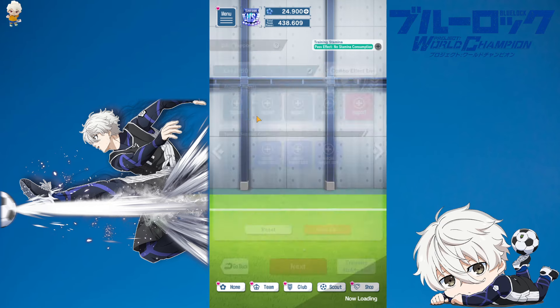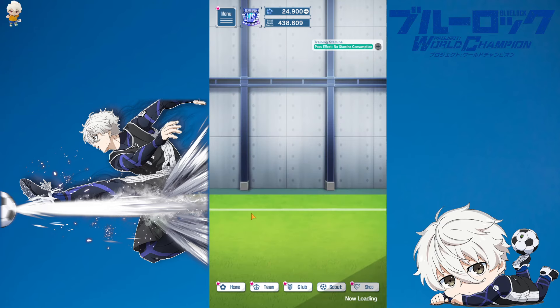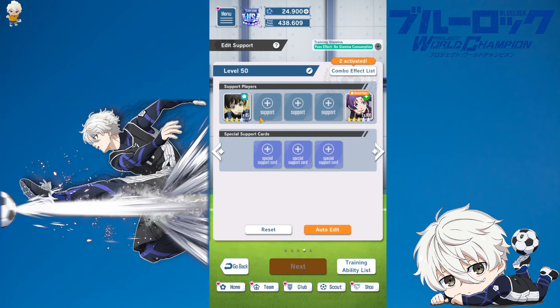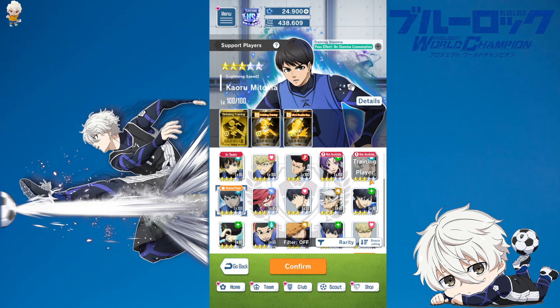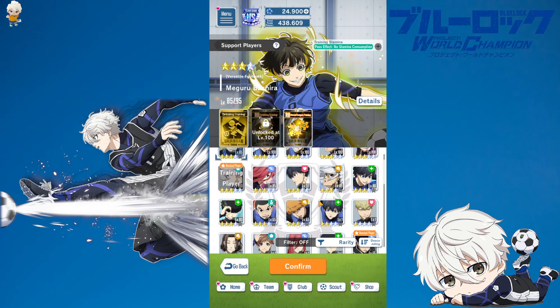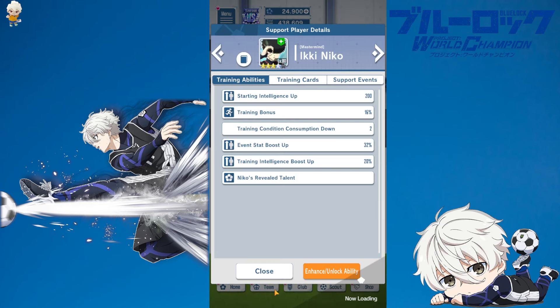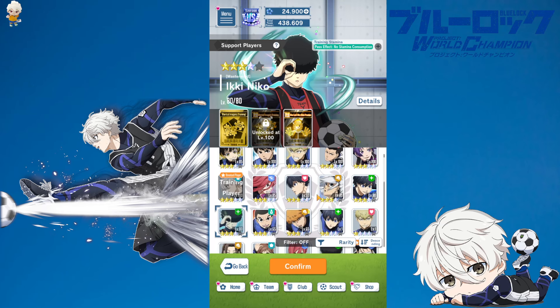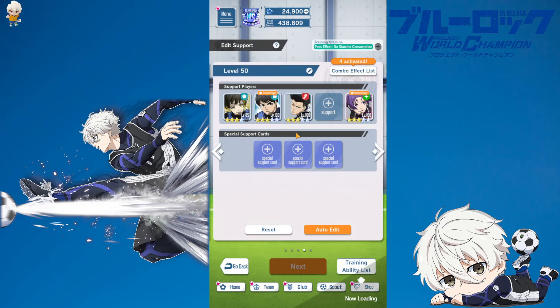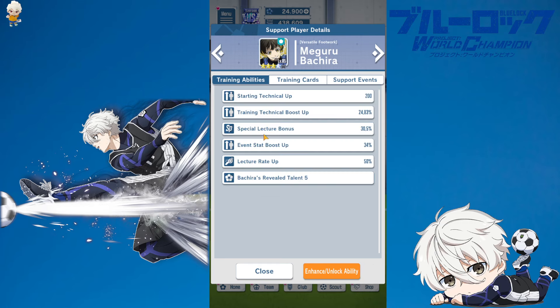Starting with the level 50 comp for technical — one thing that's impossible not to use is both Bachira and Reo as a friend. To add up on technical, if you have Mitoma he's a solid asset especially for the start, so get him in if you have him. The rest we'll go a bit on the kick side, as there are no real other technical supports in the game. Bachira already has special lecture bonus even at level 50, even though the numbers will be lower.